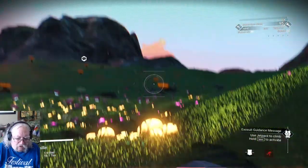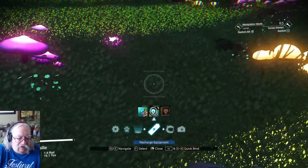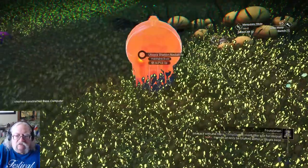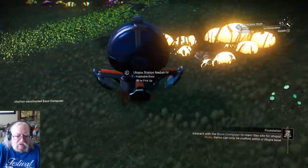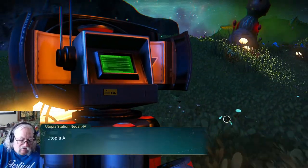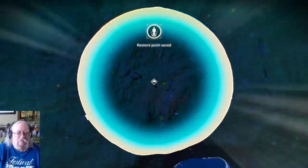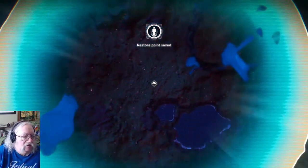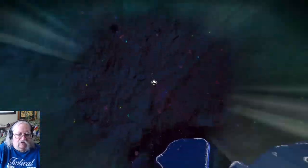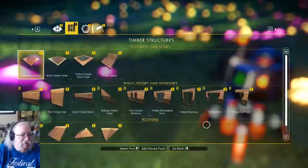I'd like to put a good location for my base. I don't think it matters a whole lot where I put it, but I'm gonna put it right here. Click Z, create my base and claim it. Looks like I'm alright. It's night — that doesn't mean I won't be attacked. Let's build some shelter right off the bat.